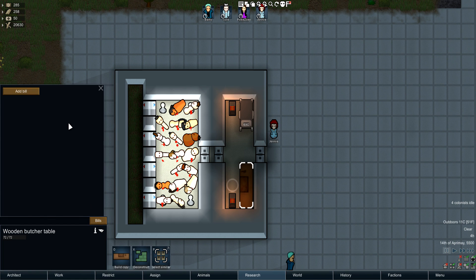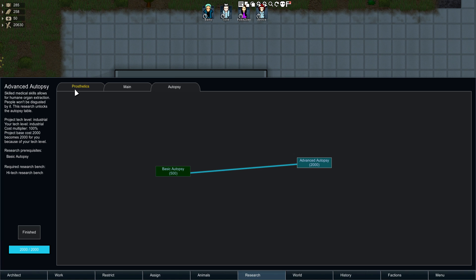No one's gonna judge you except for me. So anyways, what this mod allows you to do is go into the research tab and research these two: basic autopsy and advanced autopsy, which requires a high-tech research bench. So you won't get this too early, but the basic one you can get straight off the go.